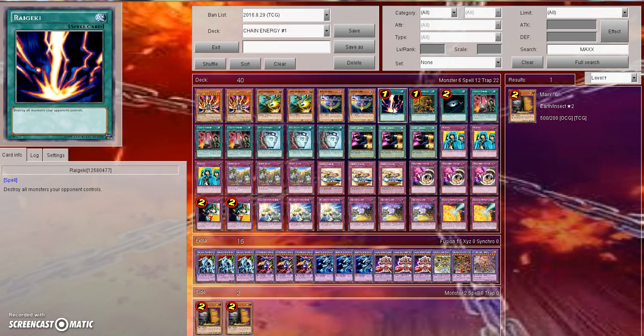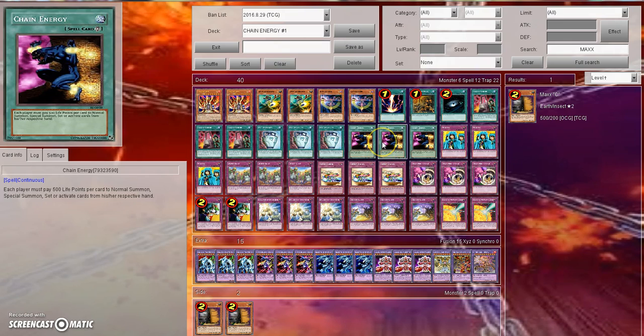My next question is: why are you playing Raigeki and Dark Hole instead of other burn cards? That would clear their field. They go to all the work to Special Summon and load their field up, and they take 500 damage with Chain Energy every time they activate a card from their hand and then bring it to the field — that's 1,000 right there. Activating from hand is 500, coming to the field is 500. So they go to all the work to load the field up, then you get your Dark Hole, and they went through all that work for nothing, took all that damage, and have to start all over again.